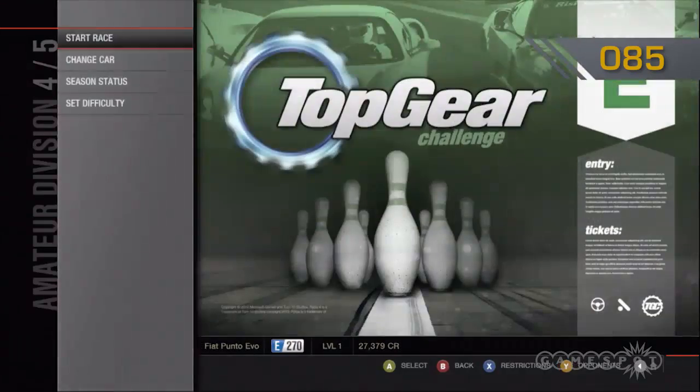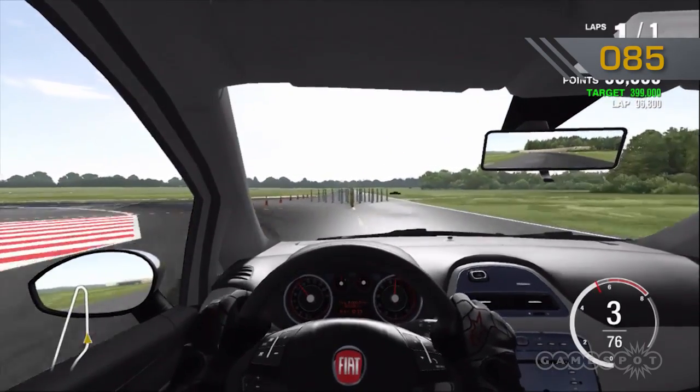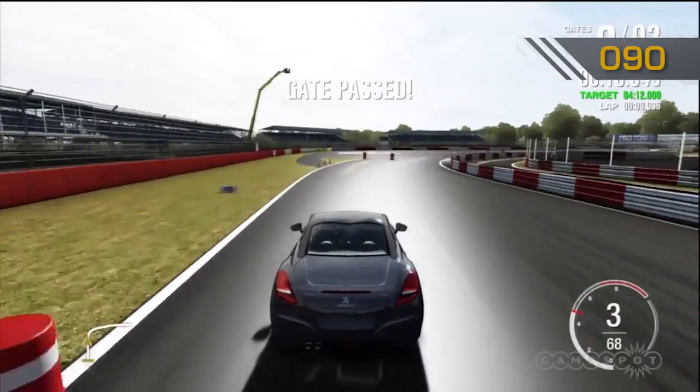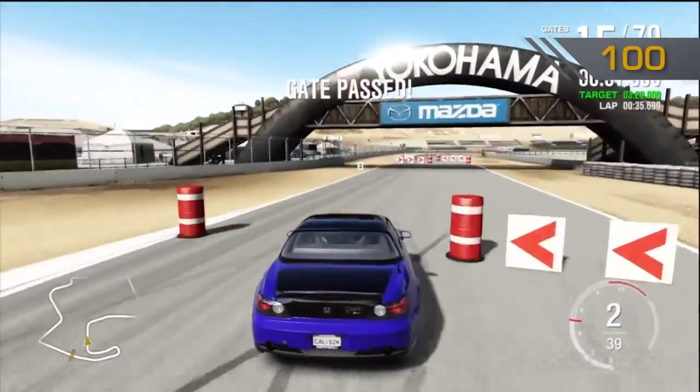Early on, the career mode introduces you to Top Gear bowling. Make sure you hit one of those gold pins out there for big points and also a 5 point achievement. Further along you'll compete in autocross challenges. Do 10 of these without bonking a cone and you'll get 10 additional points.